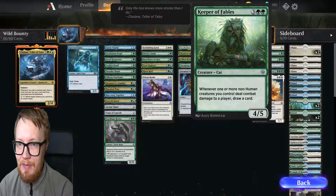Keeper of Fables, costing 3 generic and 2 green. Whenever one or more non-human creatures you control deal combat damage to a player, draw a card. It's a 4/5.